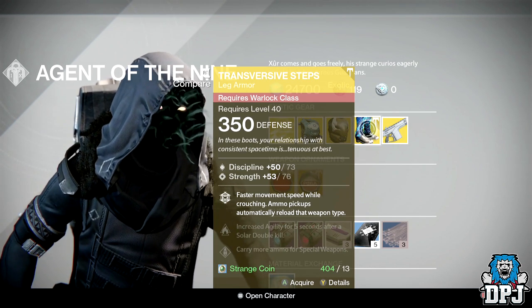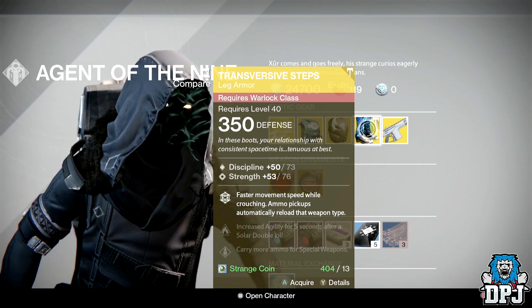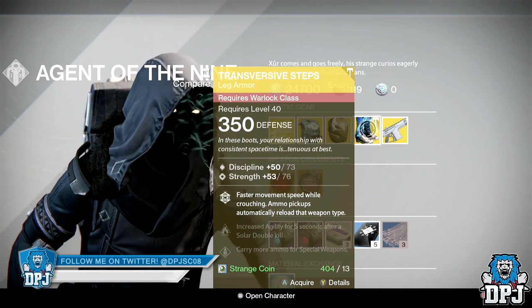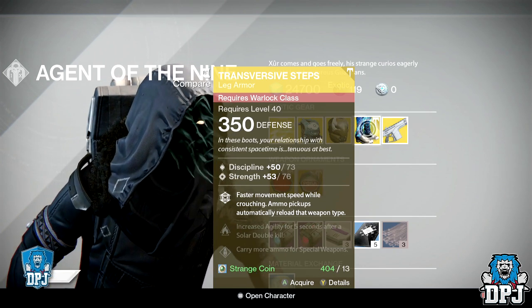And then we have the new Warlock leg armor — the Transversive Steps. Faster movement while crouching, and ammo pickups automatically reload that weapon type. That's actually quite good, especially for PvE. I'm not sure if it will take the place of some of the other PvE exotics for the Warlock, but I'll probably buy this as well while I'm here.